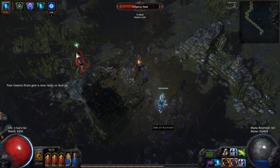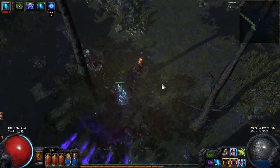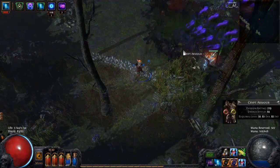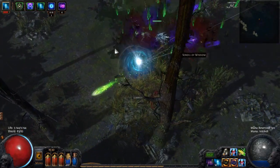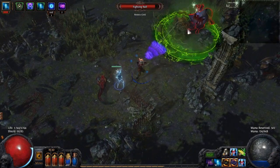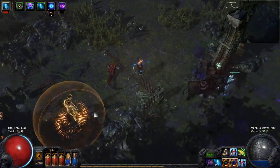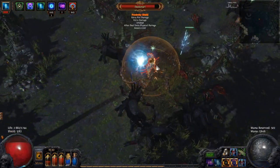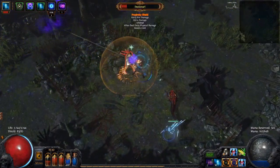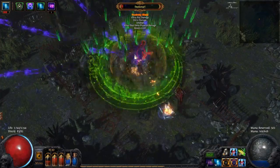Essence Drain is leveling up - I really need to level these up. I actually should do a character using Wither. I have my old Incinerate Witch - maybe I can use her together with that skill. Anyway, I hope you guys liked this episode. Feel free to ask in the comments what you think about these new skills - they have some potential, I need to level them up more. Bladefall may work really well in a Caustic Crit build.